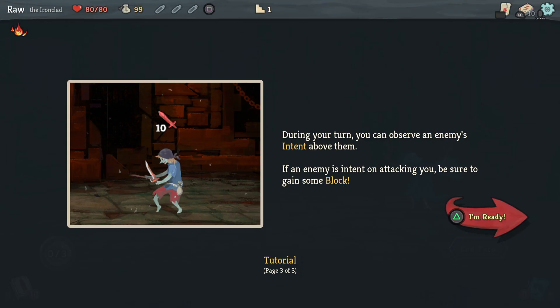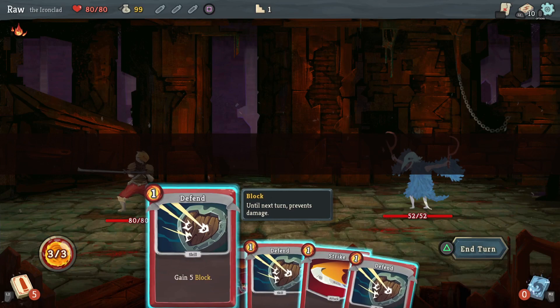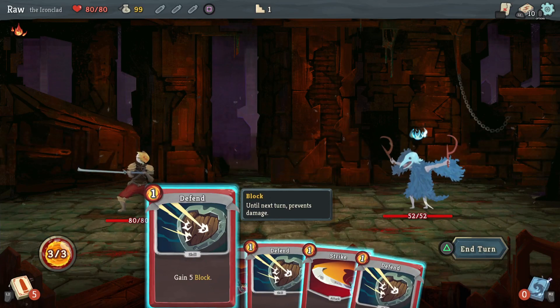Play defensive cards to gain block when enemies are about to attack — block reduces incoming attack damage but wears off at the start of your next turn. During your turn you can observe an enemy's intent above them; if an enemy intends to attack, be sure to gain some block. Alright, first battle — buddy's got 52 health, I've got 80.